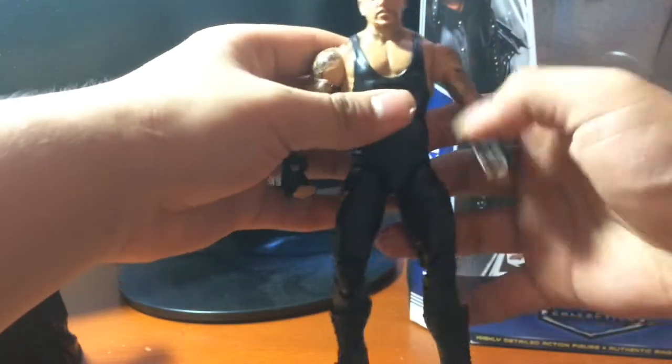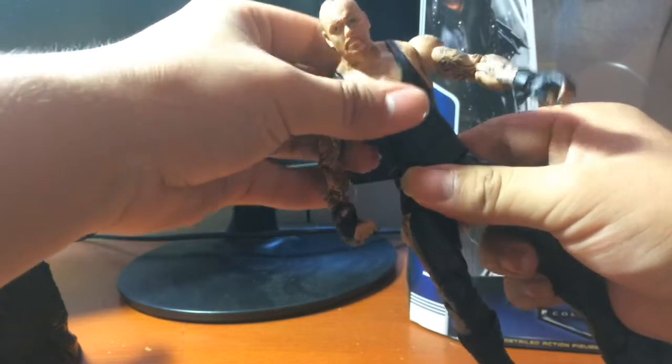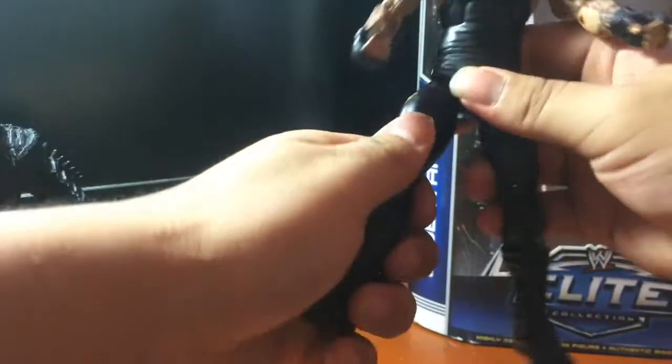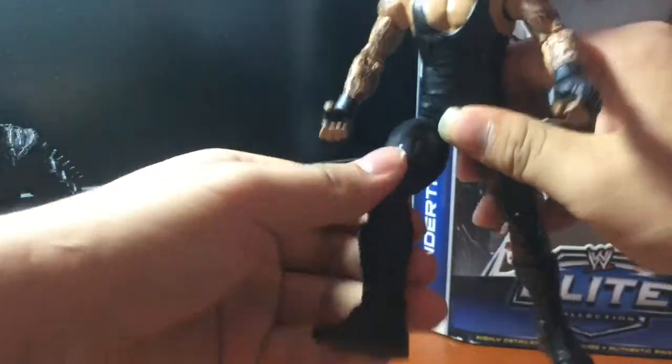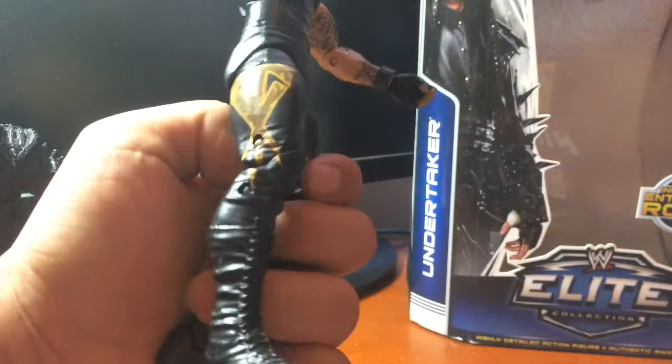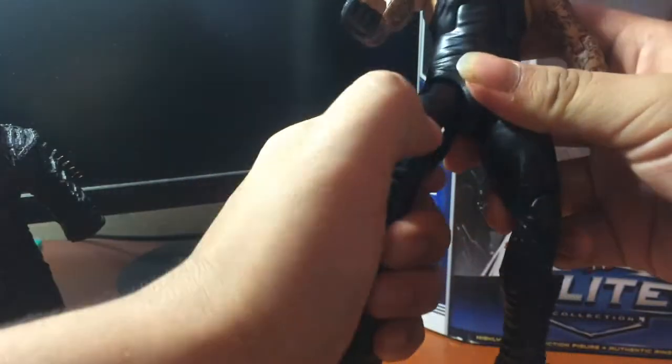Mình có thể lên gập xuống, khớp bụng, quay - rất là đơn giản. Trên cũng vậy luôn. Các bạn thấy khớp rất là đa dạng, rất là dễ. Và các bạn thấy ở đây trên logo Undertaker được có ở hai bên cái quần, cái bộ này nhìn rất là đẹp.